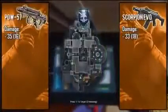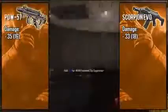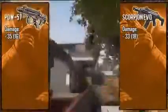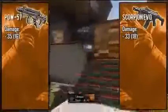First, taking a look at the personal defense weapon, also known as the PDW, it is coming in with 35 to 16 point damage, making it the only other SMG other than the MSMC to have the ability to take out enemies in 3 bullets from close range. While at long range you're looking at about 6 shots to kill. For the Scorpion Evo, it is rocking the standard 33 point damage that is common between most of the SMGs in this game, meaning that it is going to take at least 4 bullets to take out an enemy.